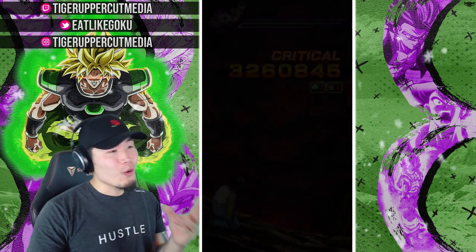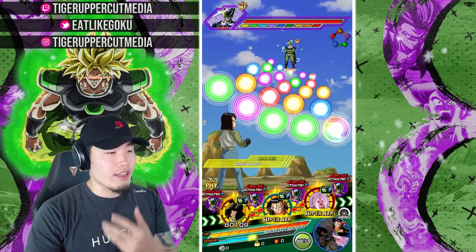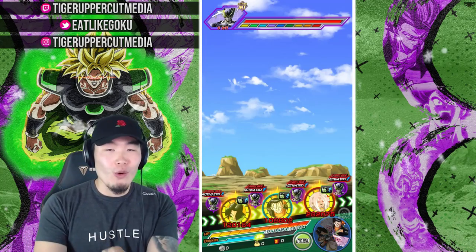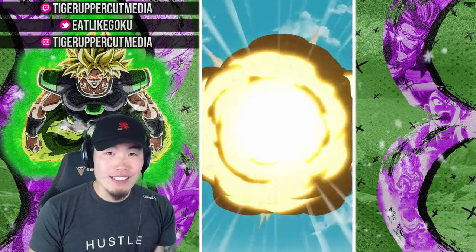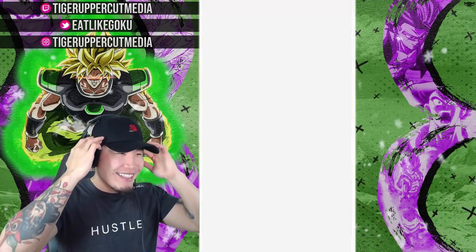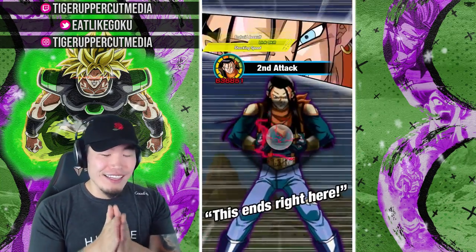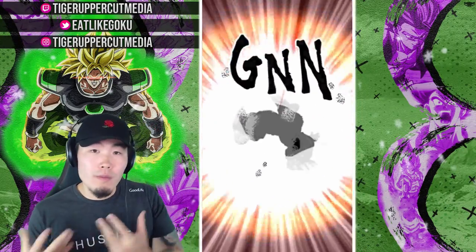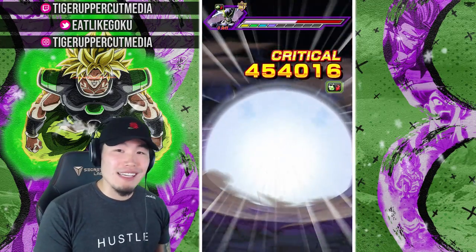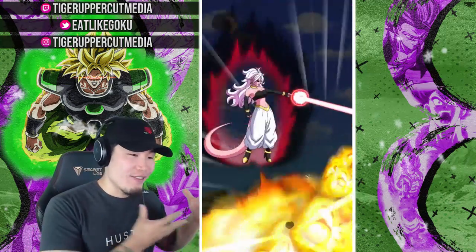Not only does the LR hit very hard in their 17 and 18 state, even before the exchange, they are still quite monstrous — they're very good before exchange, but they're also very good support units that make the rest of your team a lot stronger too. That Android 17 just did a 3.2 million crit, and that's not something you see out of Android 17 without the kind of support you get from the new LR 17 and 18.